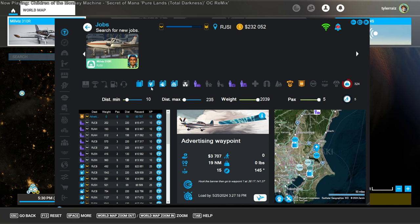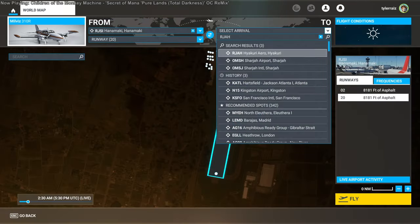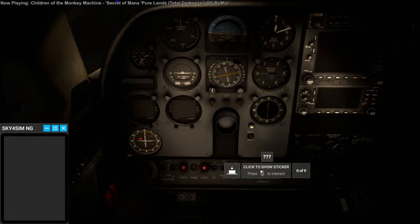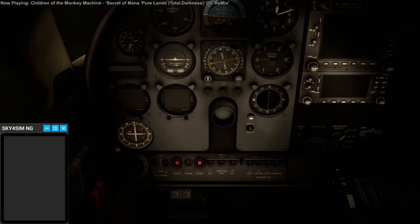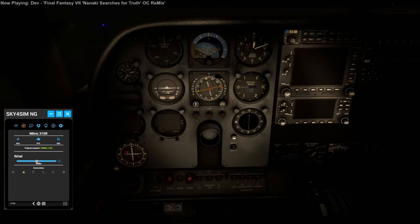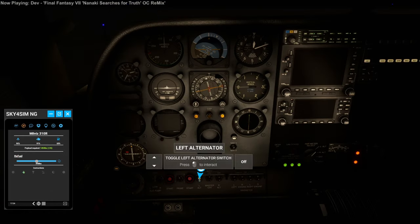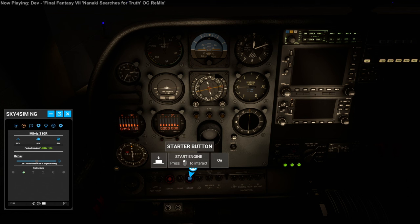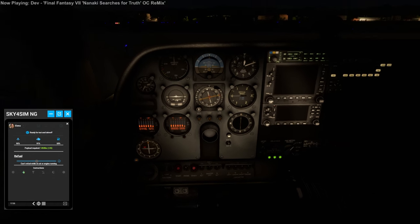Let's go to Flight Sim and set that up. Hyakuri — okay, I'm glad I have a flashlight. It's probably more than I need but it's better to be safe. You're good to go, contact the tower for clearance.